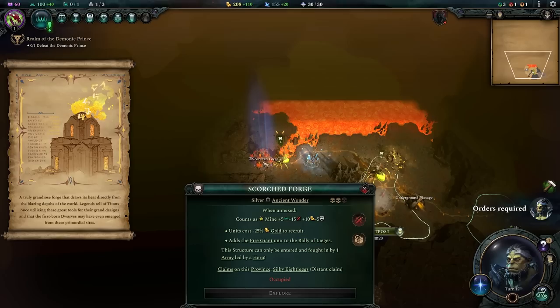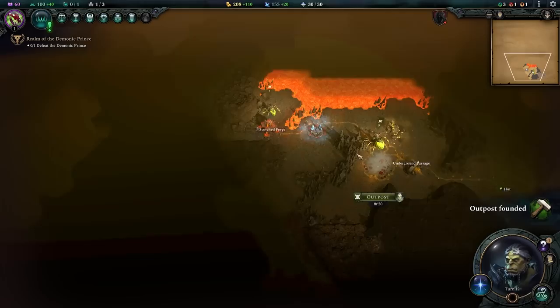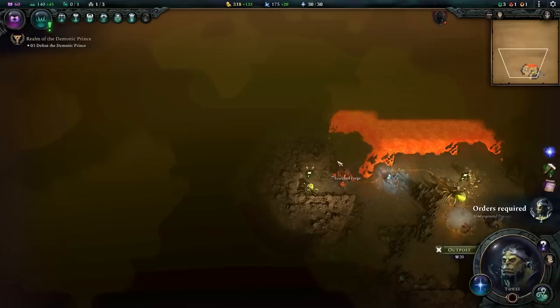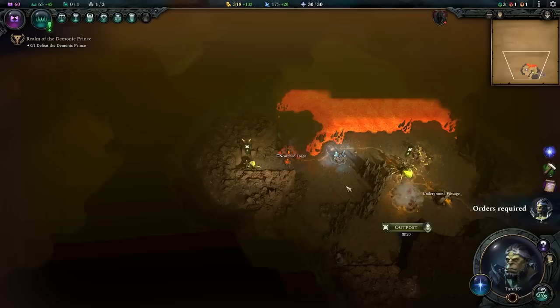The outpost is built underground. I'll build a work camp so this city starts with two population, then found the city immediately. The main objective for the underground city is to form a part of our economy and sustain our military. My capital up here will have to be a fortress to hold off Caravar the Will Breaker. We definitely need to clear the scorched forge — that's going to give us a huge gold reduction in unit costs.